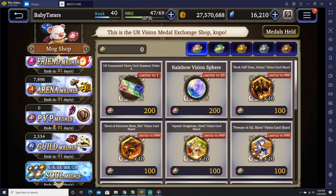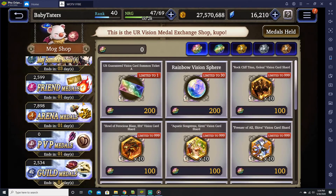So that's basically your Mock Shop overview. As a free-to-play player, the friend shop, arena shop, and guild shop should really be the only ones you concentrate on.